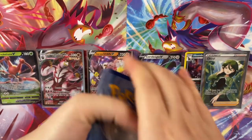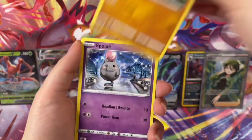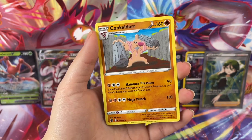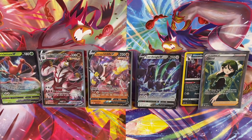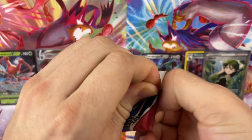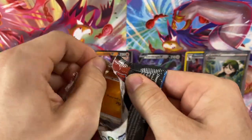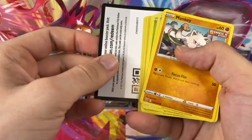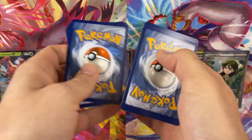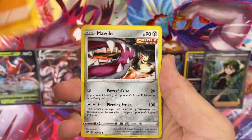One, two, three, four — Empoleon! We've been asking for these alt arts and Battle Styles is like, nah, I'm not going to give it to you. We're pretty polite too. Come on. Oh, Sizzlipede! And then Conkeldurr. Let's see — we could get some. Do you know what rainbows are all in this set? There's a lot of rainbows. There's rainbow trainers and all the VMAX cards have a rainbow counterpart as well. Any you're looking for? I know that you like the Flapple VMAX. If we could get Flapple VMAX in a rainbow, that would change my life.